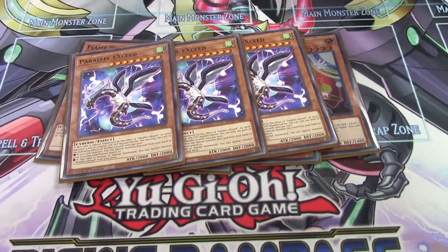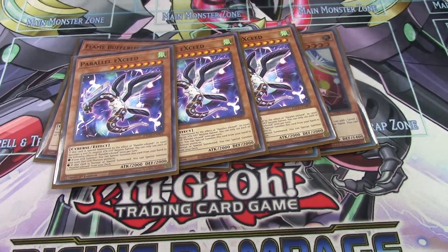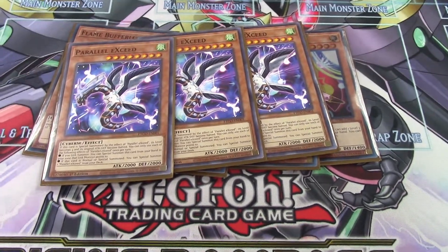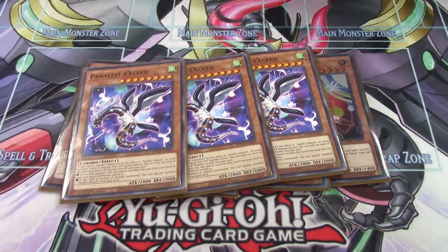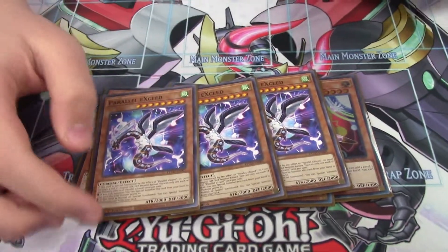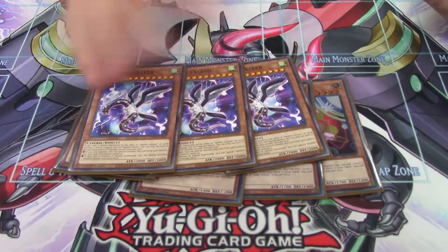For the generic cybers, we're running triple Parallel Exceed. This is one of the best cards to come to this deck — it gives you instant access to Baguska, which is super strong against most matchups, and it chain blocks everything, helping you play through boards. As for chain link order with Baikong, it really depends, but probably chain link one Exceed.